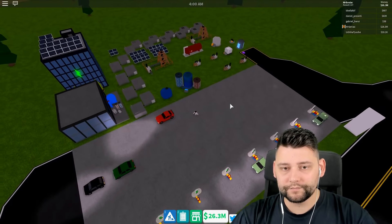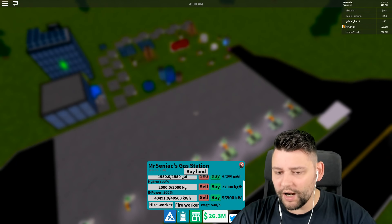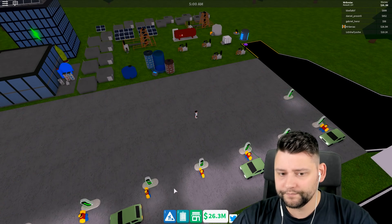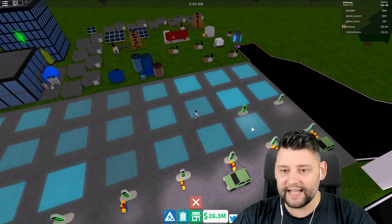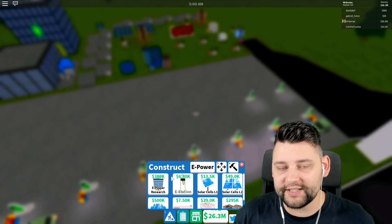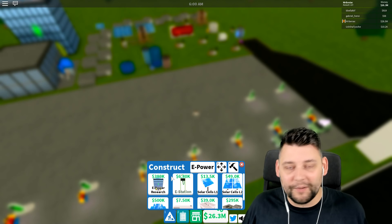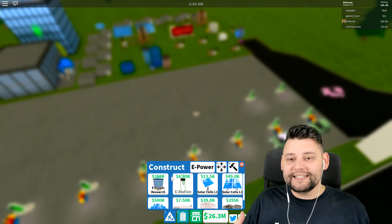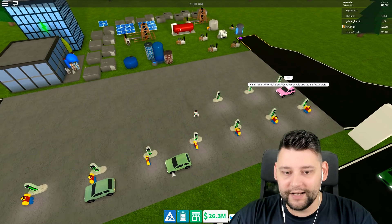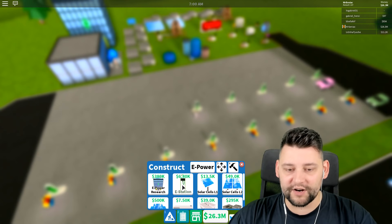All the pumps are now gone. I want to see - are we producing a lot of power? We are producing a lot of power. So it makes sense to get all the E stations down. With all the E stations, I want to see because with my current solar panel setup and what I'm producing electricity-wise, I want to see when I fill up the whole gas station with the power pumps, if it uses more than I'm producing. E stations coming in. They're going to moan that there's no workers, but they're going to have to wait. Workers will be coming very, very soon.